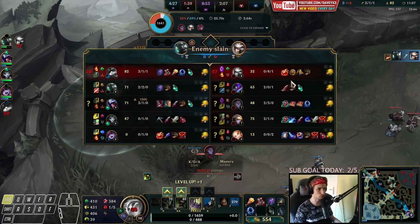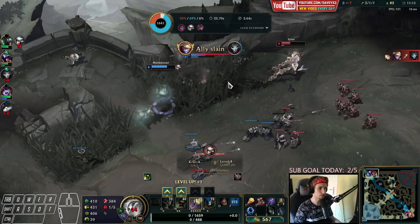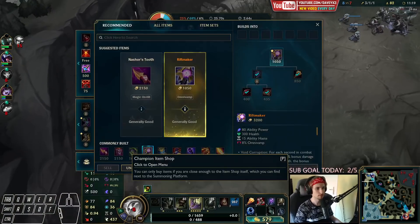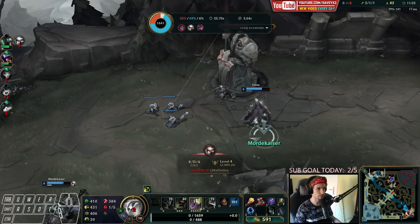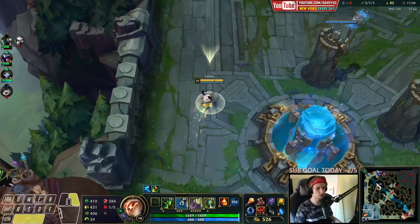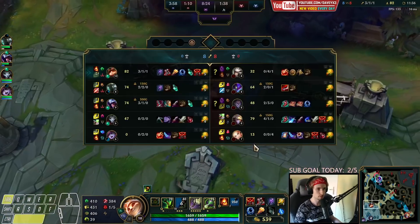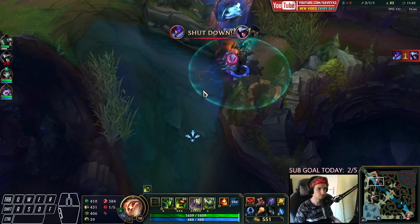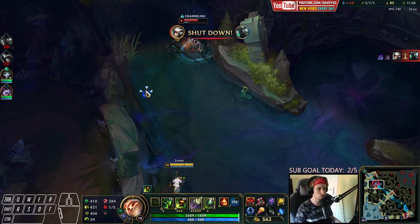I'm dead — so unfortunate! I was expecting to 1v2 both of these guys, but I don't have enough damage yet. I was thinking if he missed the hook I could let him walk through my shroom and finish it off, but the complete opposite happened — he hit it, he dodged my shroom, and he got away with it. I think if that was played slightly differently I would have had the chance to kill both of them.